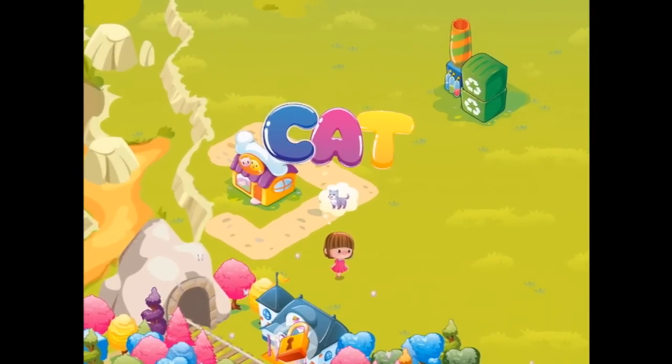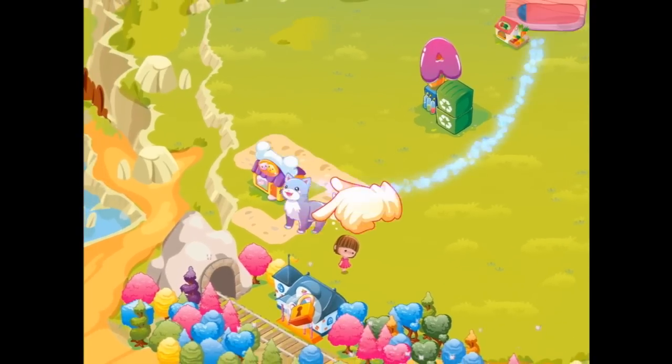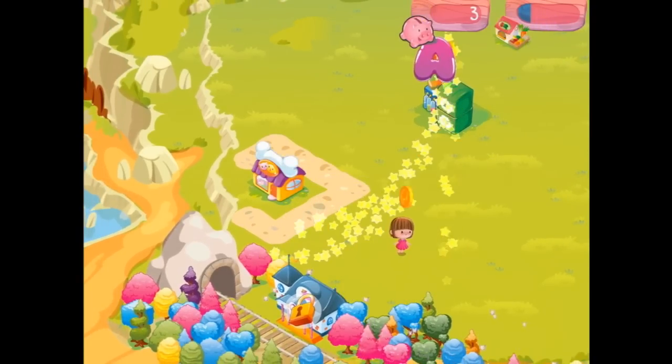We've got an A over here. C, A, C, D — Cat. She looks so sad. Let's give her the cat. Now she's happy and we have earned some coins.